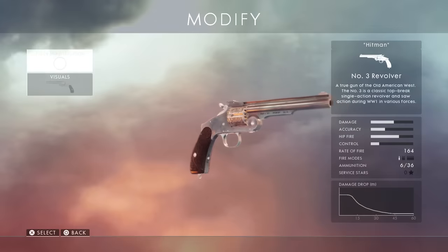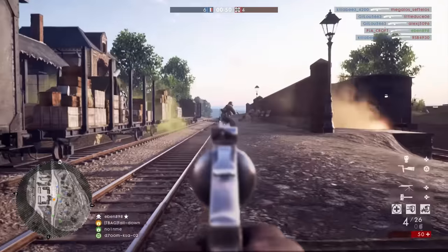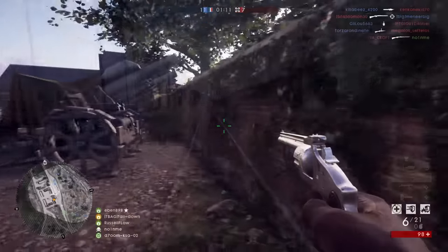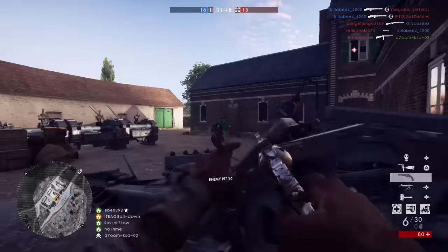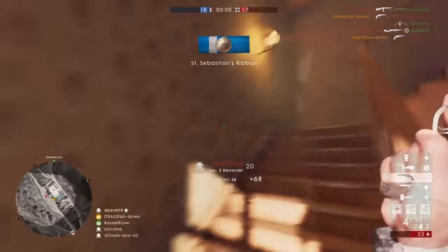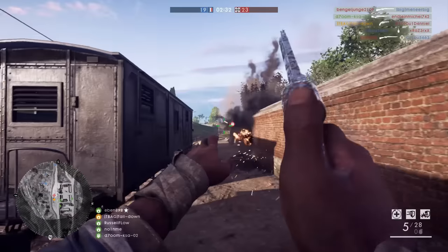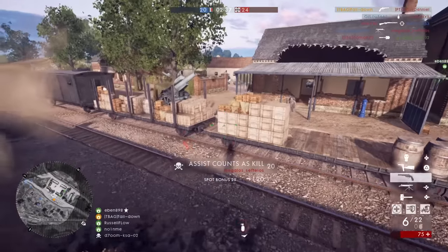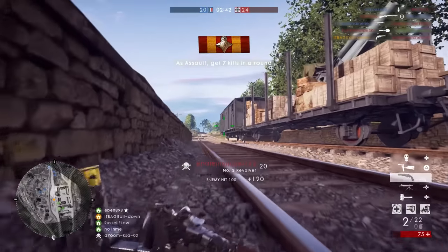Moving on, we have the Number 3 revolver — finally a revolver that isn't pure trash. It's a two-shot kill from up close like some of the other revolvers, but the main thing that makes it better is that when you reload, you load in all six bullets at once, which saves so much time and makes it viable against multiple enemies in tight situations. From further range it's not ideal, but the Number 3 revolver is an all-kit weapon, which is a huge plus.